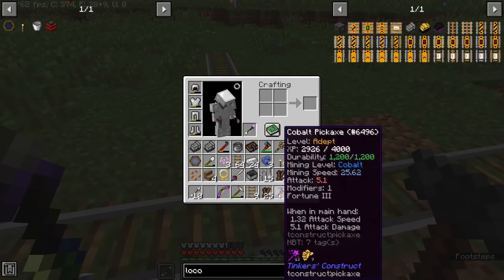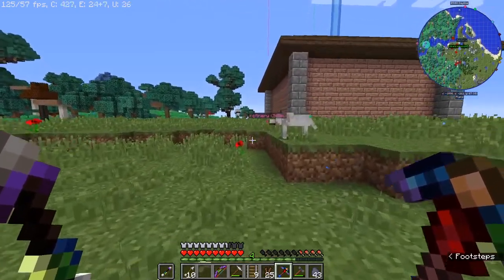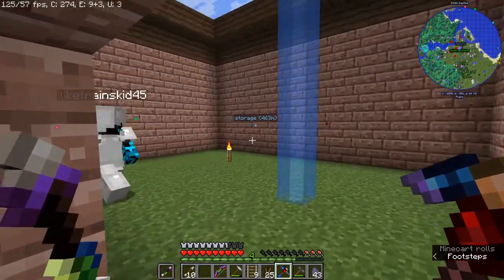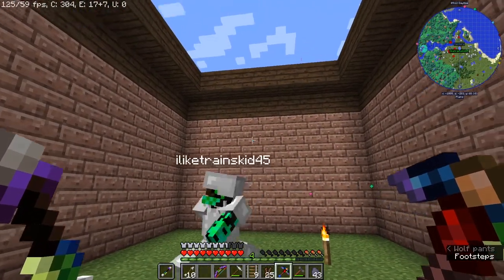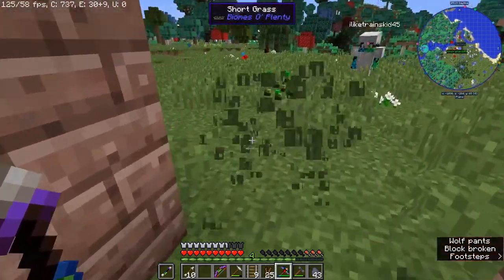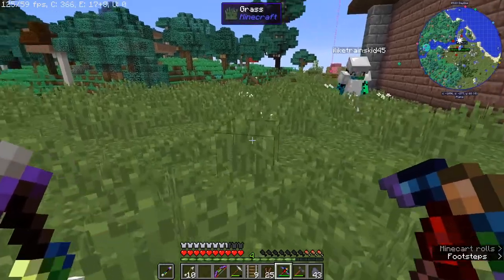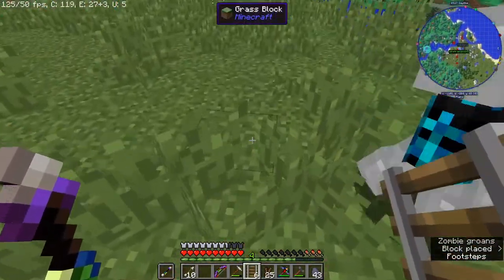What I was thinking is, we can sort of have the trains come in here, and then this eventually could sort of be a distribution center, where it would distribute to different areas of the factory, but for now it could just input items or whatever. So then we want the item rail to be right next to it. And then have the player rails here.